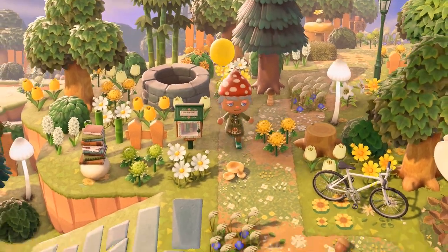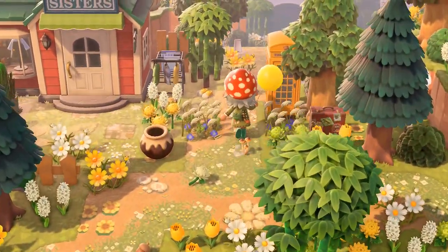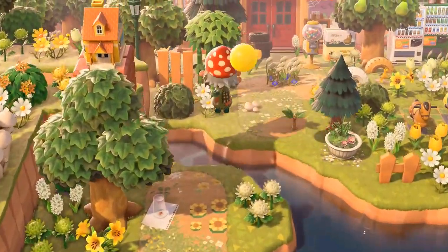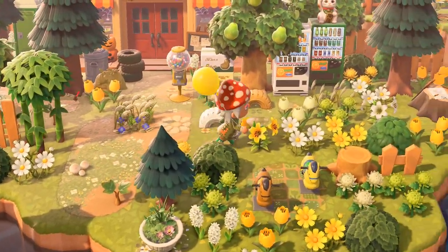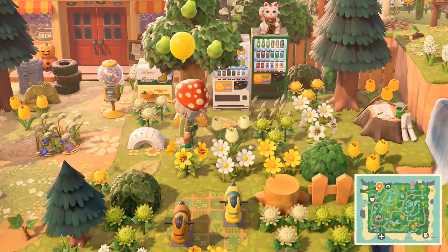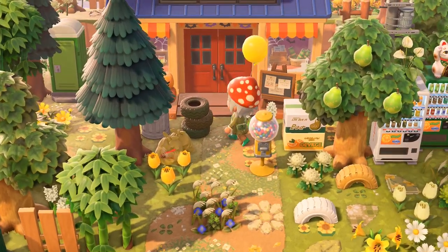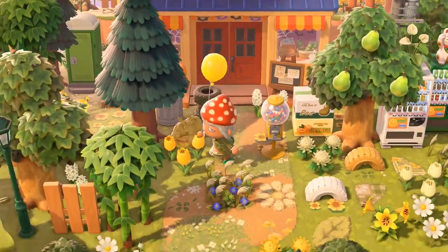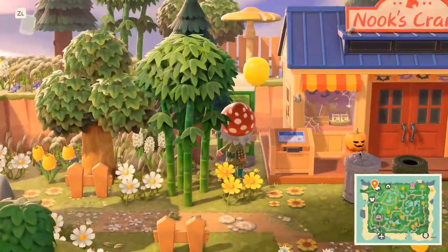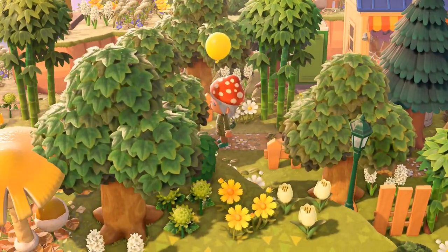I see vending machines — I want to go down here — and up there is Nook's Cranny right here. So I see vending machines, and these little tires with the spring colors, and the trash. This porta potty — I've never used that, I didn't even know that was an item. Can you actually... you can't use it or go inside. That'd be pretty cool.